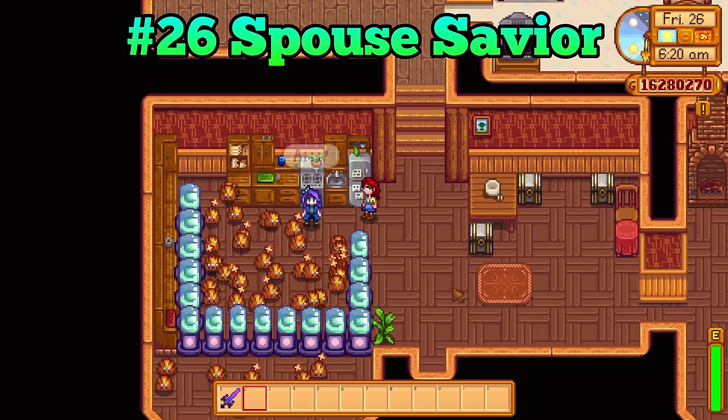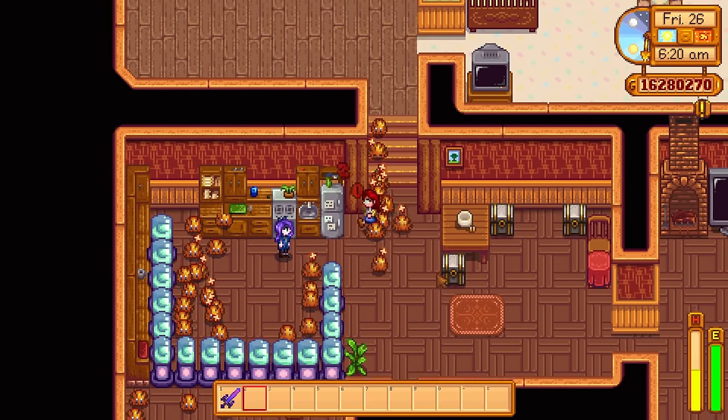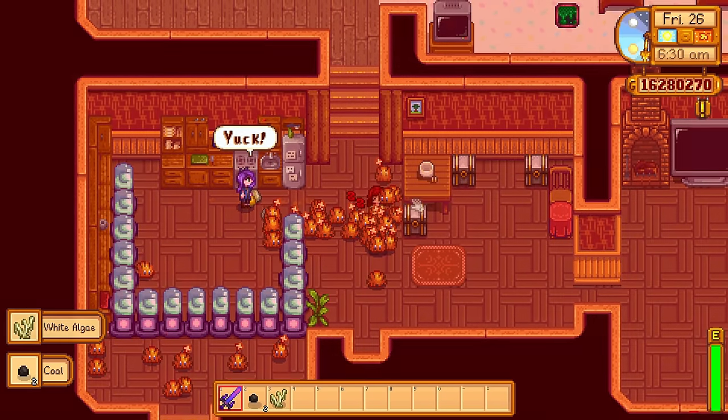If you hatch slimes inside of your house, your spouse will freak out, scream at the slimes, and one-shot them. Your spouse will not put up with your pet slimes — kind of unfair since Abigail gets to keep a hamster.